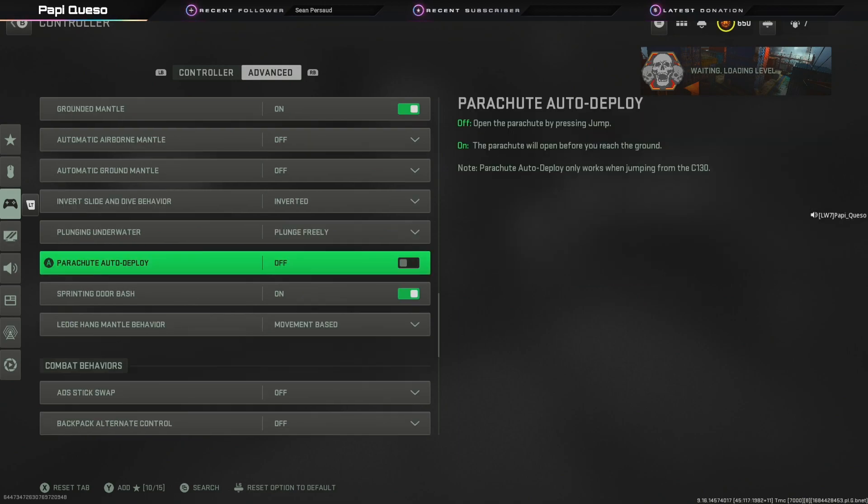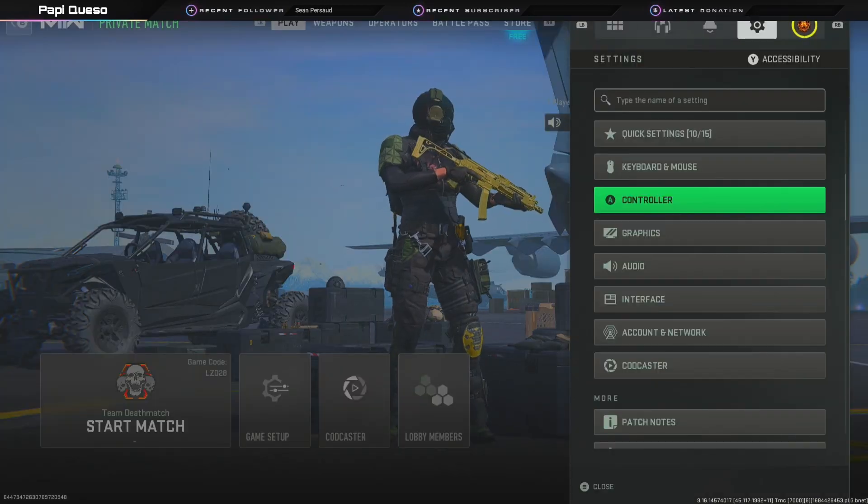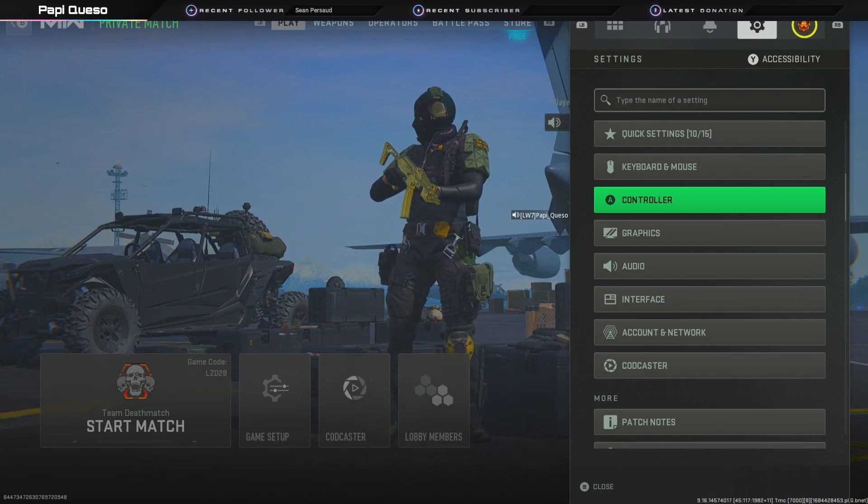The third and final setting I'd recommend changing immediately is the ledge hang mantle behavior. If you're like me moving around Rebirth before changing this, sometimes you get stuck whenever you're trying to climb on something, jump on top of a ledge, or jump off a building. That can make you pause for a second, which can lead to losing one-on-one gunfights. When you have it on mantle only, I think that's the issue. I recommend changing this to movement-based — you'll see a drastic change in your ability to jump, slide, hop over, or get away quickly in close-quarter Rebirth fights.